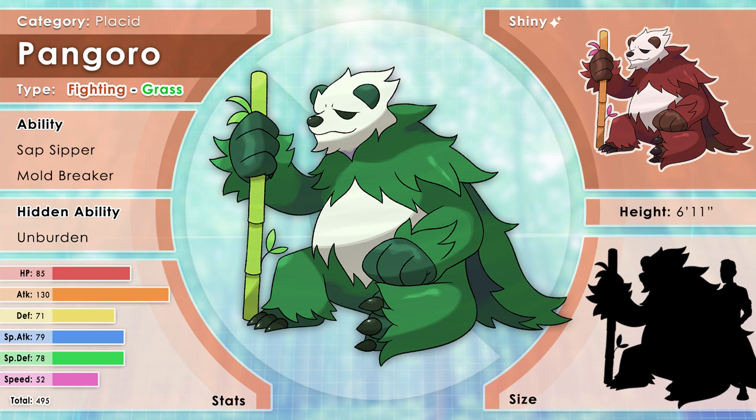Its diet consists almost entirely of bamboo. To compensate for the lack of some nutrients, Pangoro must stay still and meditate for a majority of the day in order to conserve energy. This results in a calm nature and lack of anxiety in Paldean Pangoro. The only thing that angers them is the sight of the weak being taken advantage of — they do not tolerate bullying. If confronted with a bully, they will immediately rise and wield their bamboo staff, and their assault can send a dump truck flying. It can sense its surroundings using the leaf coat on its back. Abilities: Sap Sipper, Mold Breaker, and Unburden. Signature move: Bamboo Beatdown, a 90 base power Fighting-type move that also deals Grass-type damage. Pangoro is one of my favorite Pokémon, so making it green and chill moves it up my rankings. I'm very proud of this one — it's an idea I had since regional forms were introduced.